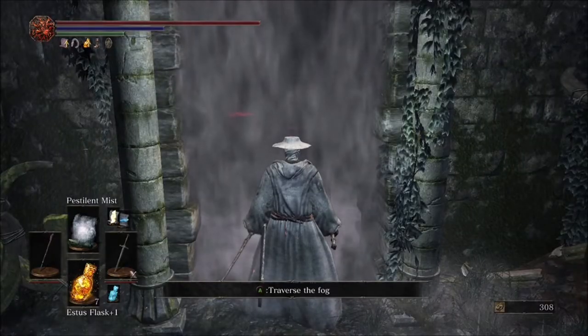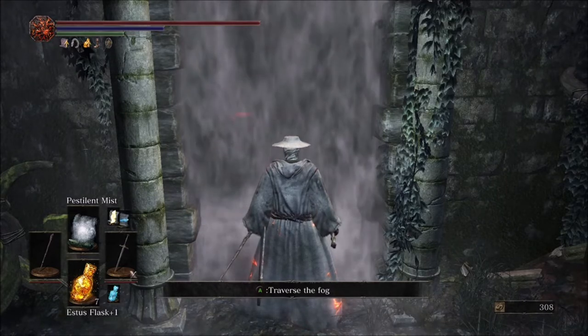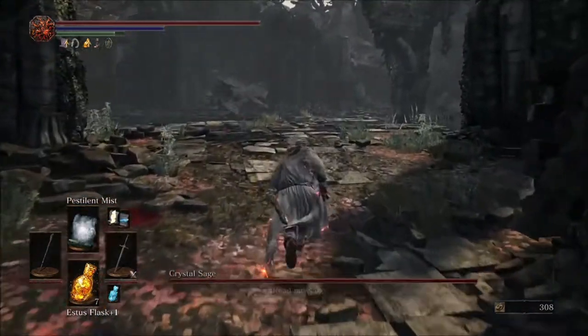Now that you know how to do the Crystal Sage using a knight, we're going to show you how to beat him sorcery style. The spells you're going to want to use are Pestilent Mist and also Great Farron Dart. Let's go ahead and go in there.